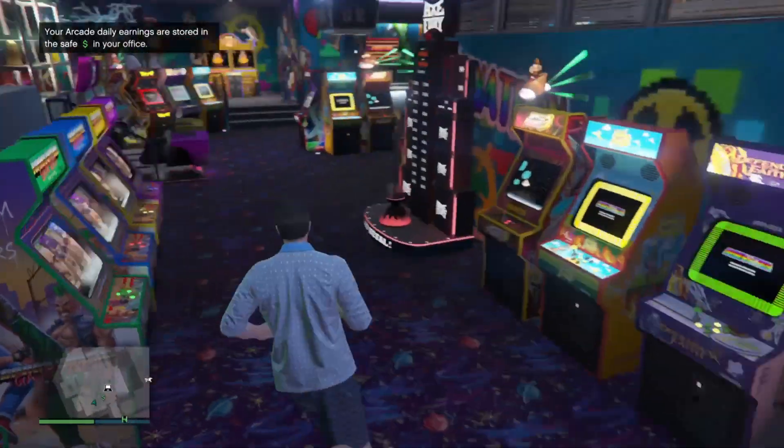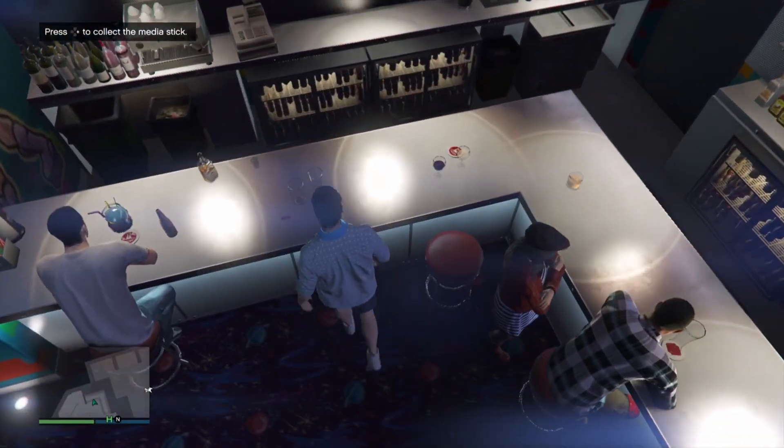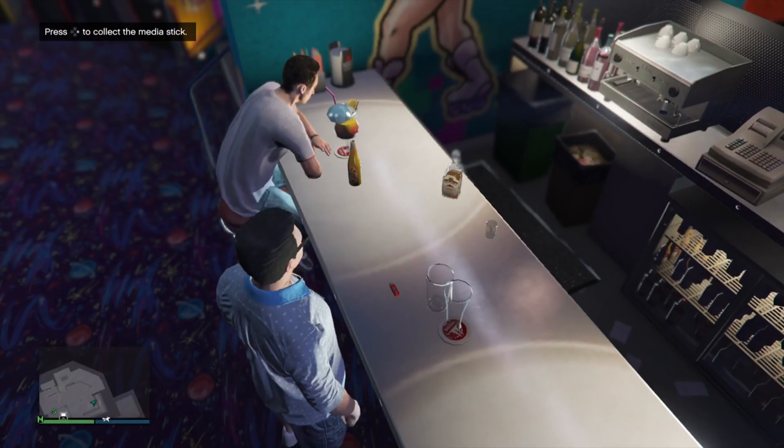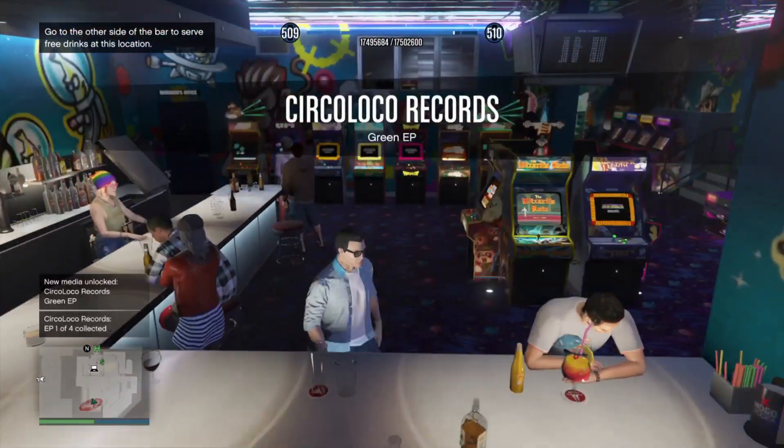As soon as you come into the arcade, you head to where Wendy is on the desk, and you should find it somewhere here. Collect the media stick — press right on the D-pad. Collected. That's one.